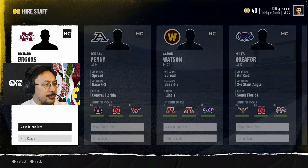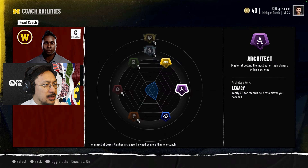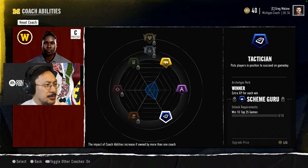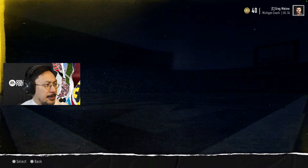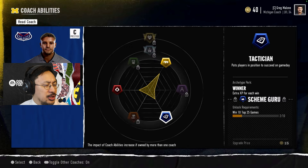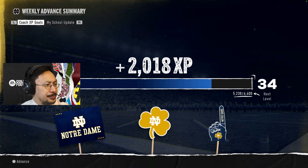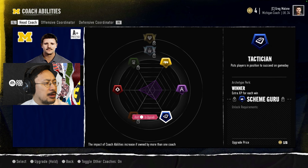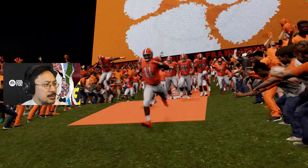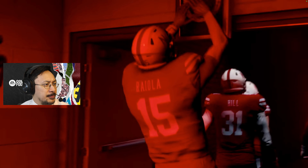Every coordinator has a unique skill tree, and coaches and coordinators will have prestige grades just like schools. You can max out benefits by doubling down on strengths or seek balance for a well-rounded staff. The three archetypes are tactician, motivator, and recruiter. Coach talent benefits are stackable, so if your head coach and defensive coordinator share an ability, the impact for that ability will be greater.